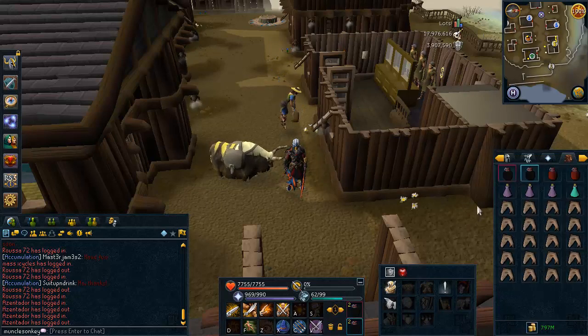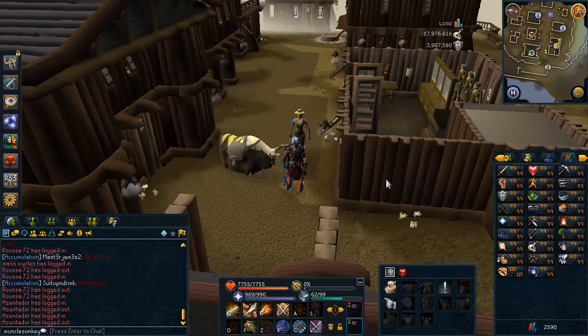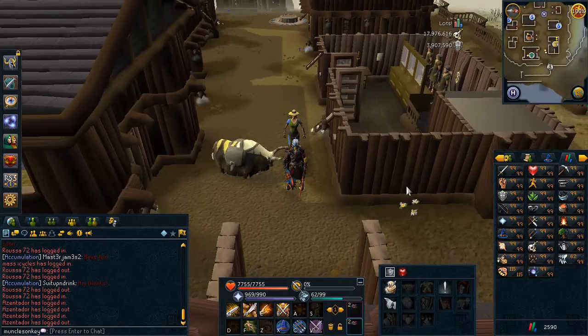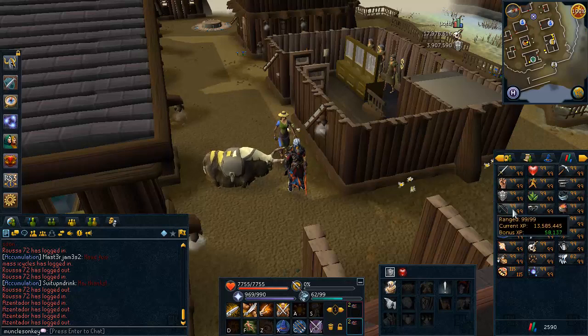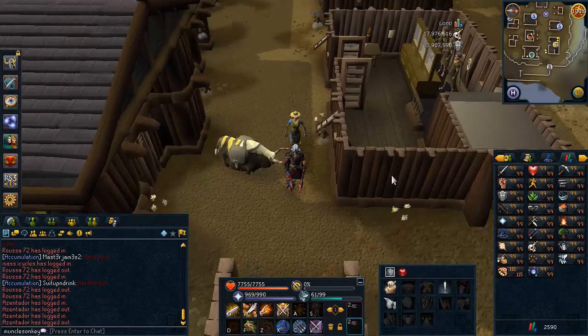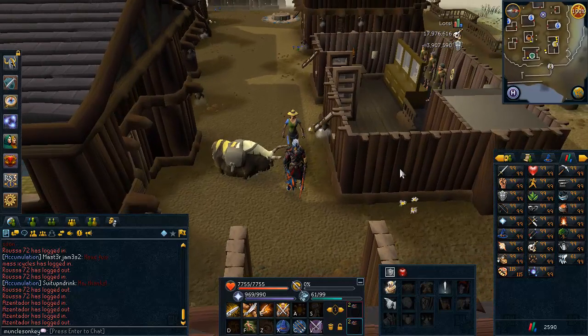I would recommend 80 stats — 80 Range if you want to use range, 80 Magic if you want to use magic, 80 Attack, Strength, and Defense if you're going to be using Chaotics. Don't use anything lower than a tier 80 weapon, so don't go here with a Staff of Light or Bandos Godsword. You need at least Chaotics. If you don't like Dungeoneering, you can get 80 and get yourself a Royal Crossbow.